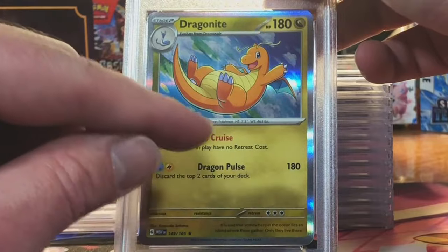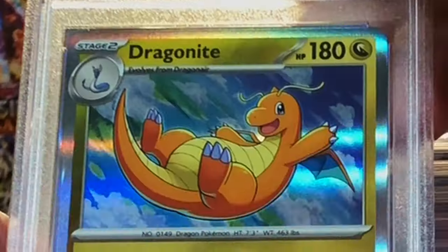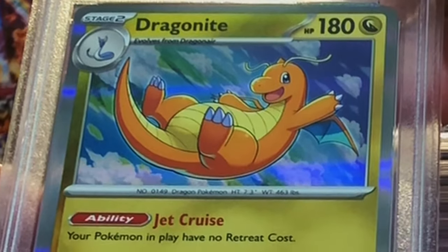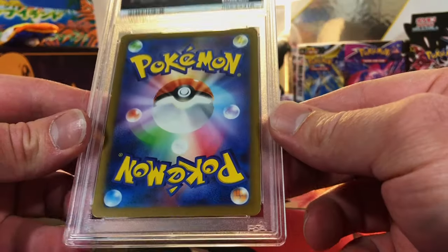Our Dragonite Holo — this Dragonite was the first Dragonite I ever pulled out of 151, and I love this holo. I really do. 9? We'll take a Gem Mint 10 Dragonite Holo!